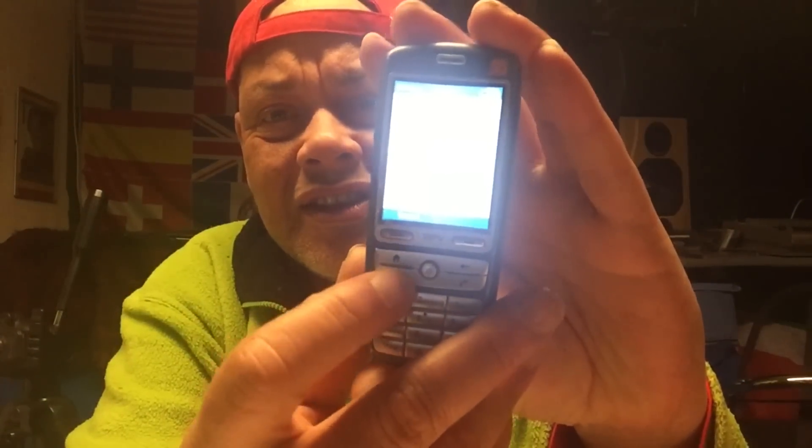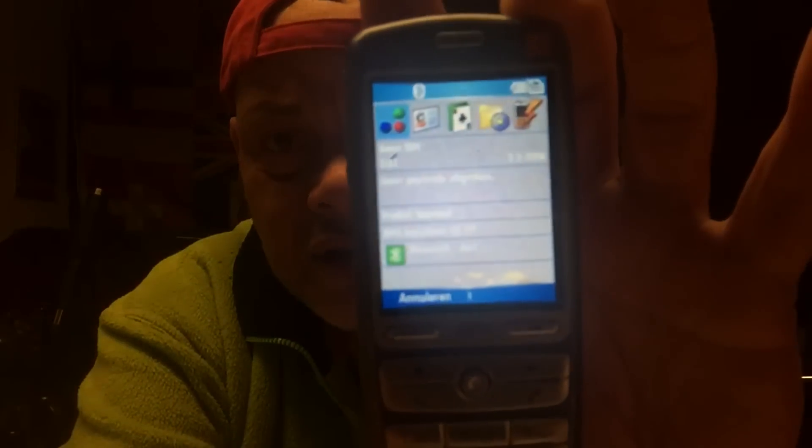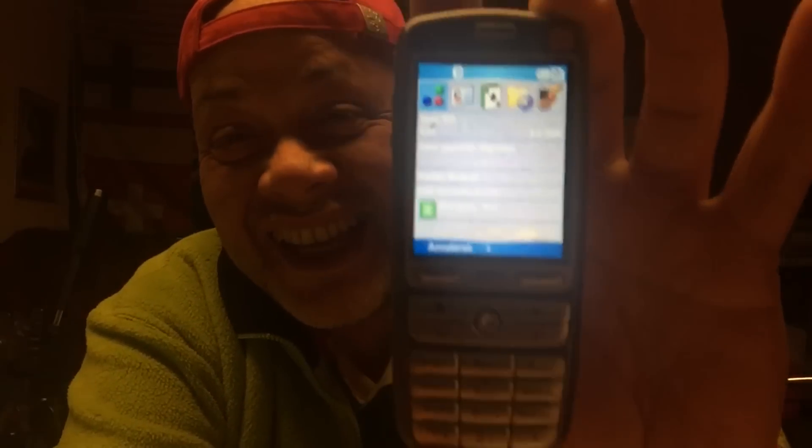I still have my SPV C500/C600 — this thing is running Windows Mobile. Let me see how to — I don't even know how to unlock it. Should I put a code? I don't know what I should do. We all got too smart — we don't understand these old things anymore.